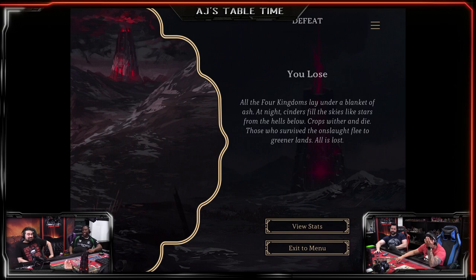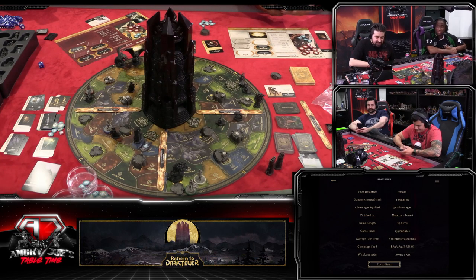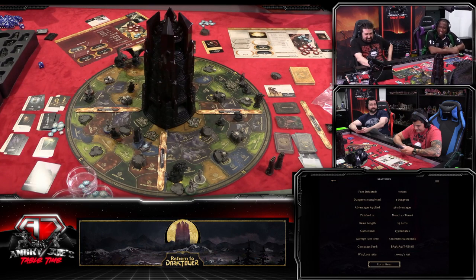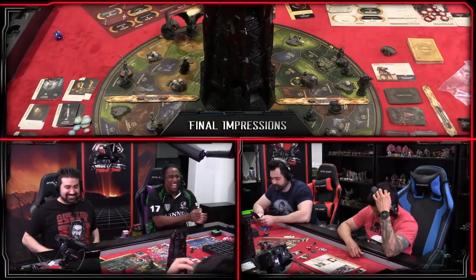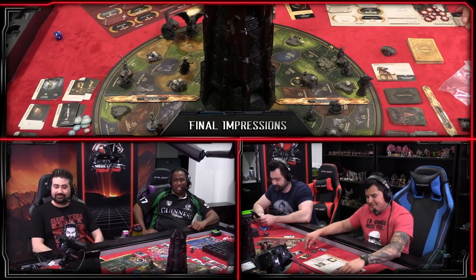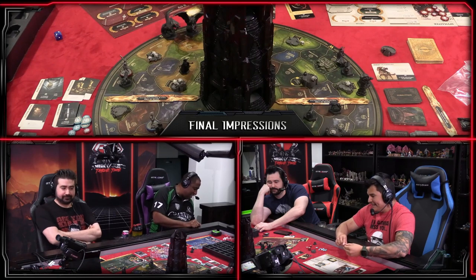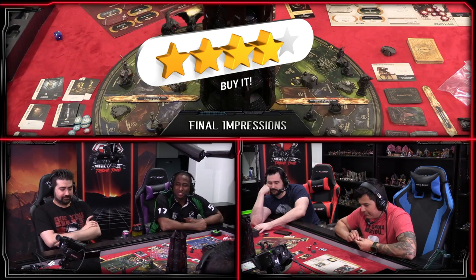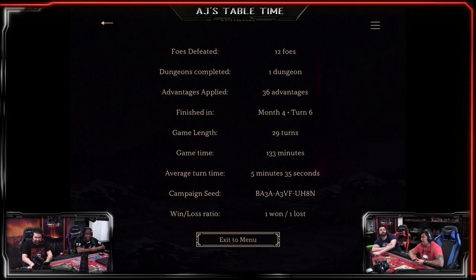That's bullshit! Joe would have won if they weren't low on skulls. You can plug in the campaign code to replay the exact scenario. AJ mentions his current win-loss record: one win with his girlfriend at two players, one loss today. Final verdicts: everyone enjoyed the cooperative version. The tower enhances gameplay and the interactivity is impressive. For AJ it's probably a buy - over a hundred dollars but comes with tons of scenarios and great replayability between co-op and competitive modes.